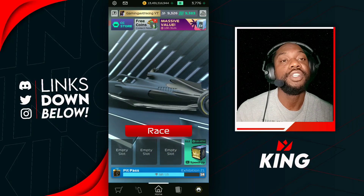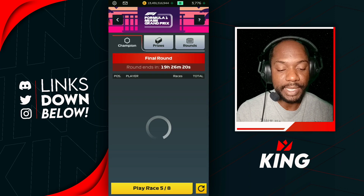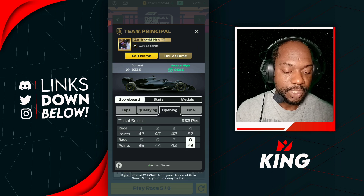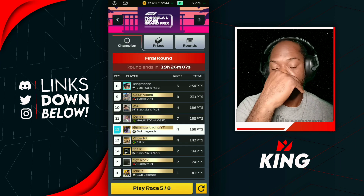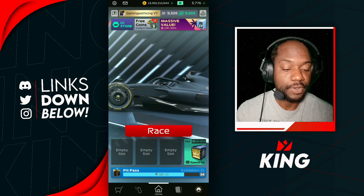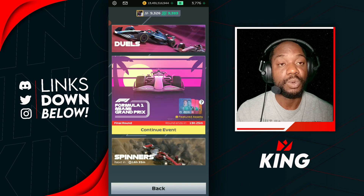Welcome back to the King Family for another F1 Clash video. We're here for our second video of today for our last four races. In our first four races we did pretty okay, but we were a little bit off yesterday's score. Hopefully in this one we can do a lot better and get some more points, as we're trying to outscore ourselves from yesterday's opening round. We're using that car with Verstappen and Lance Stroll.